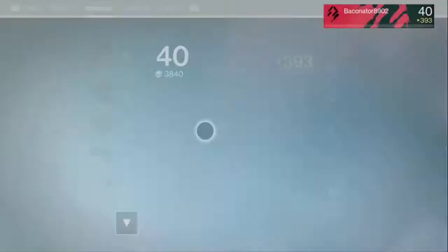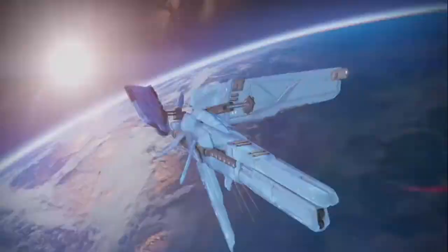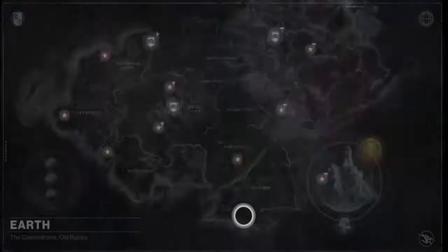I make a mistake during this video — I don't keep my 400 ghost on. When you get a ghost from Archon's Forge it's one light level higher, so if I have a 400 light it puts it at 400. But because I'm 393 and I forget to put my other ghost back on, it gives me a 394 ghost.